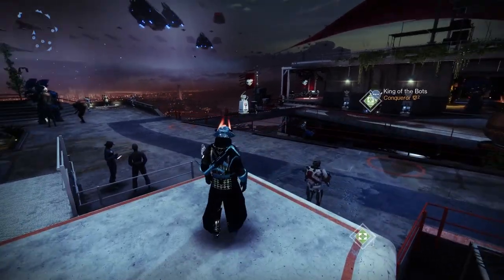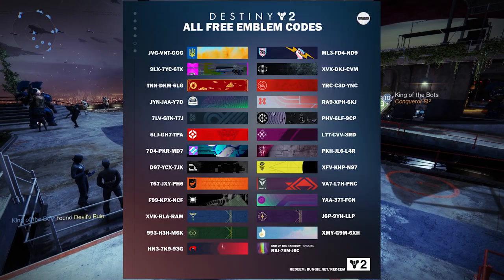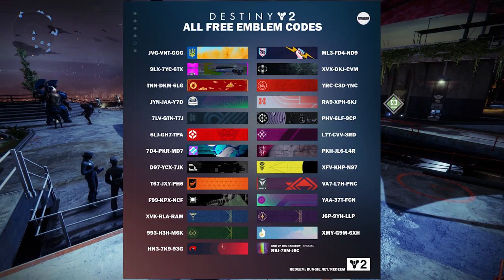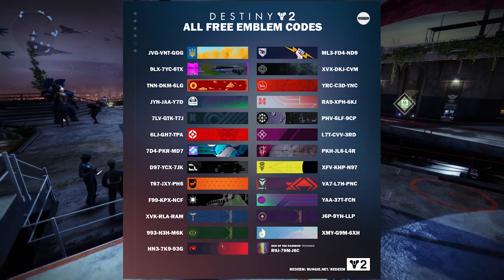Guardians, if you're looking for a bunch of free emblems that you can claim right now through the Destiny 2 website, here is a bunch of emblems on your screen right now. You can claim these through the Redeem A Code section on the Bungie website. These emblems are very cool, they are all free. Put all these codes into the website and you'll be able to unlock all of these in Destiny in-game.